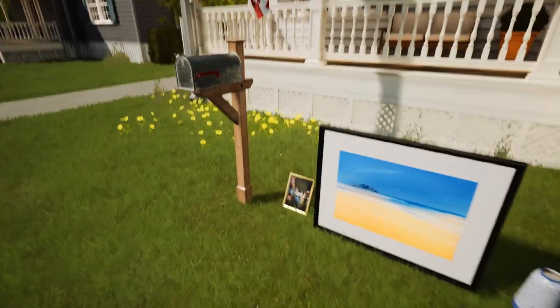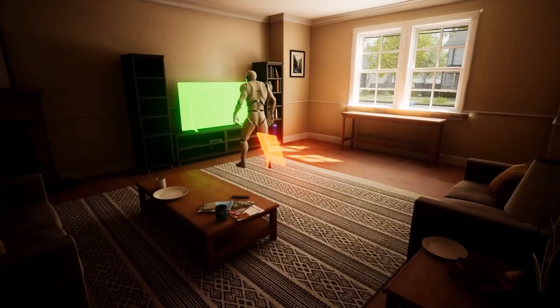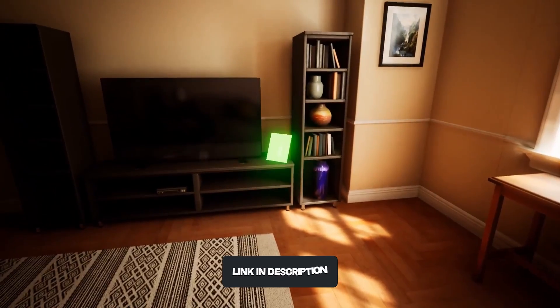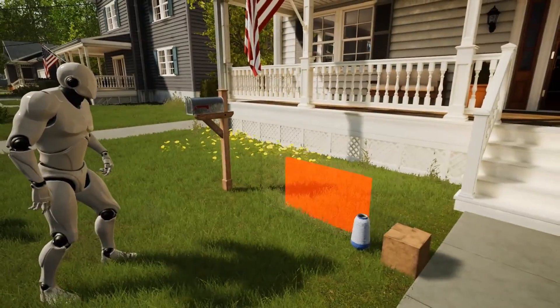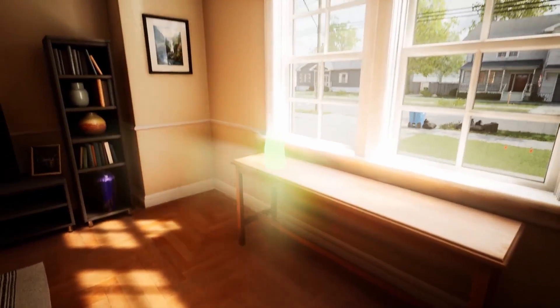First of all, we have the Replicated Building System. So if you're trying to build with your friends in co-op — a house, placing furniture and so on, like a house flipper game — this will be perfect for you because you can easily just integrate your own props and assets into the system and have everything networked, replicated. You can just build your own house, everything online. So that's pretty cool, definitely check this one out.